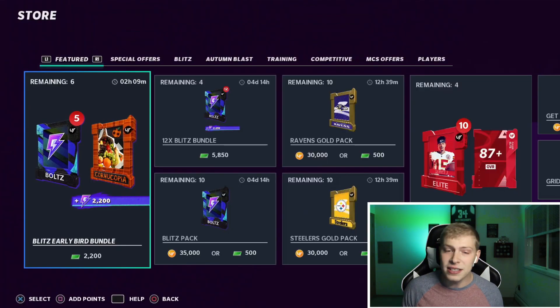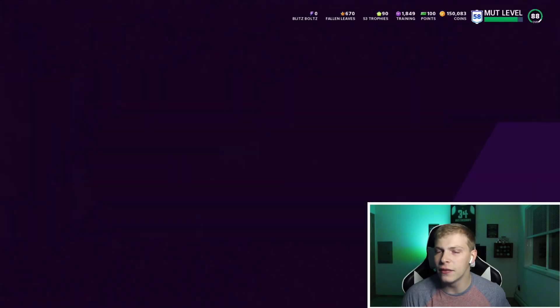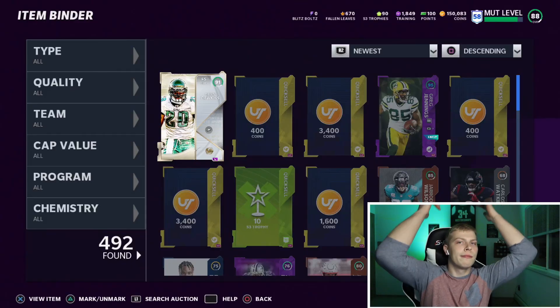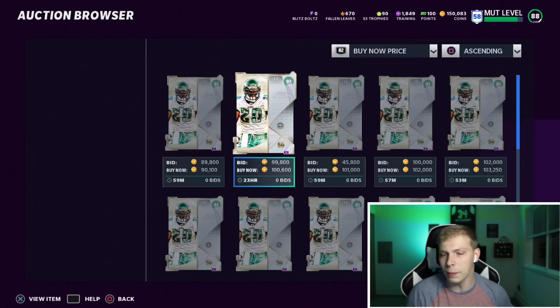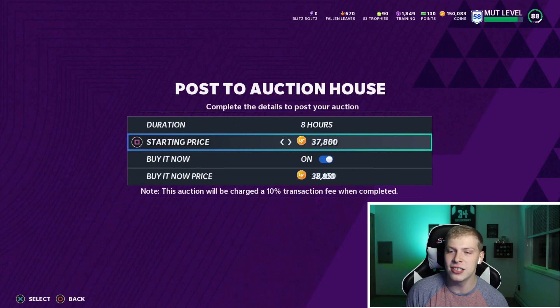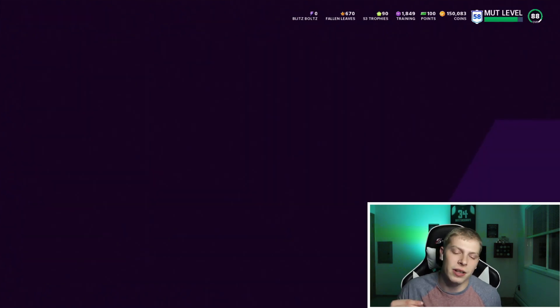91 overall stacked player — give me something good. EA just brought me... no cap, what's going on? Where's my pack? I don't even get to see the animation — it went straight to my store. This is gonna be a really shitty way to see who I ended up getting. 91 Brian Dawkins. That was probably one of the worst pulls I could have gotten for 10 bucks. How much is he going for? 90K — I could probably sell him for 100K. So I made 100K on 10 bucks, not bad, even though that's one of the worst pulls you could get. I'm more pissed off that I didn't get to see the animation. We'll put him up for 99,600. We ended up getting one of the worst possible 91 overall plus players we could possibly get.